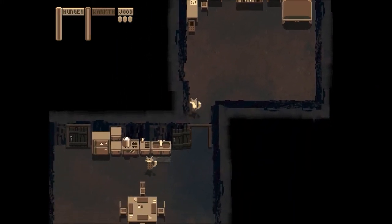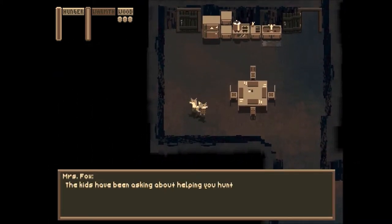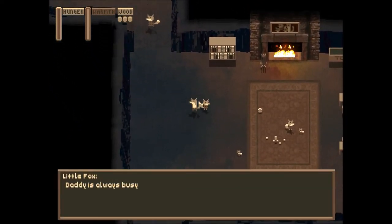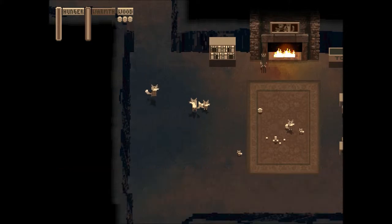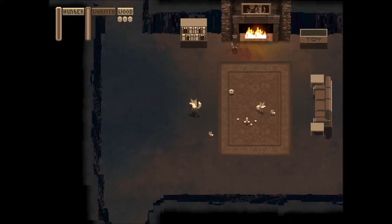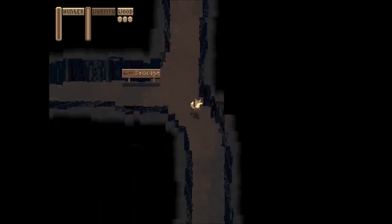Alright, without further ado, let's go talk to my sweet Mrs. Fox. Oh, that's cute — she says the kids have been asking to help hunt, and she told them maybe next year. Let's go talk to my daughters then. One says 'Daddy's always busy' — sounds about the story of everyone's lives. So that's our fireplace, this is our storage area, I saw the stewing pot.